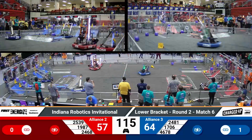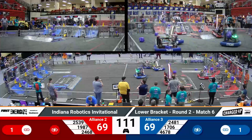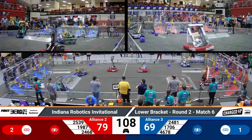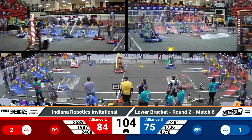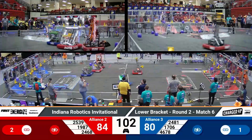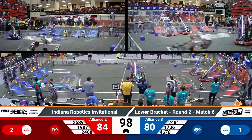1987 Bronco Bots extending up. They've got a cone in their clutches, and they drop it down easy-peasy onto a high node, scoring a link for red. Their partner, Krypton Cougars, right behind them with a cube. Red alliance is pulling ahead now, 84-80, with a minute and a half left in play.